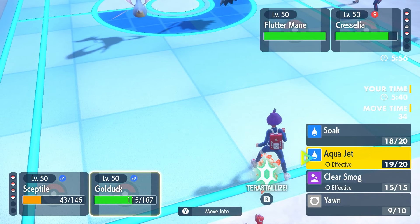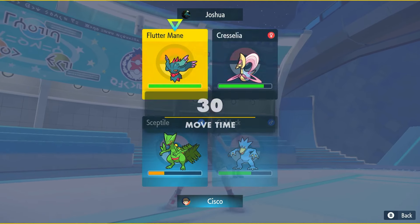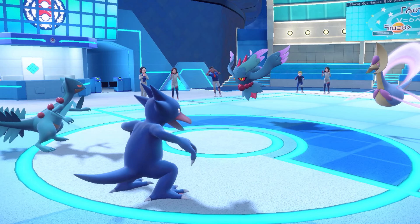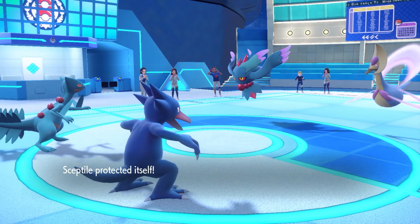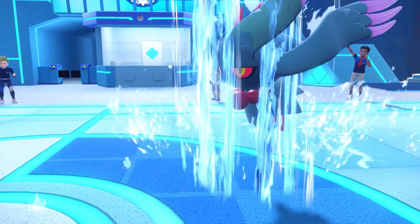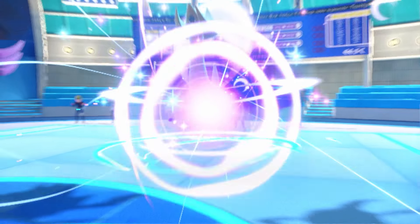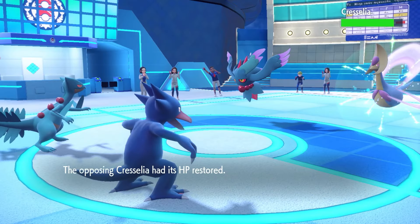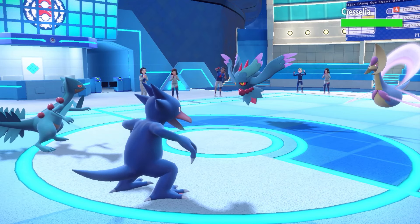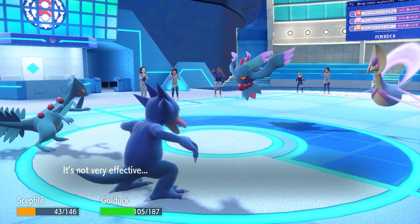We're gonna Detect and Yawn this thing again. Let's just Soak Flutter Mane, because this is the last turn of Trick Room. We land the Soak on Flutter Mane — beautiful. This thing goes for Moonblast and that's not gonna do anything. He goes for Icy Wind — so Trick Room is up for them, but we're gonna be able to outspeed now.